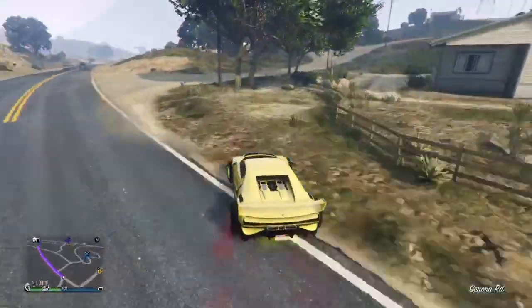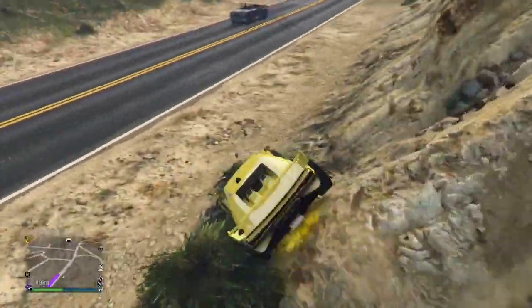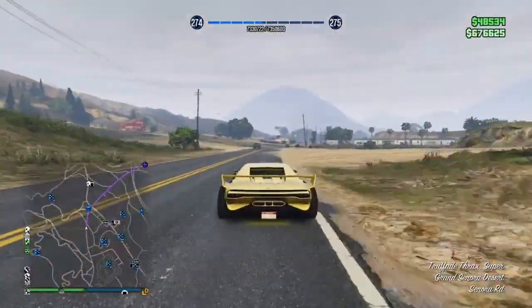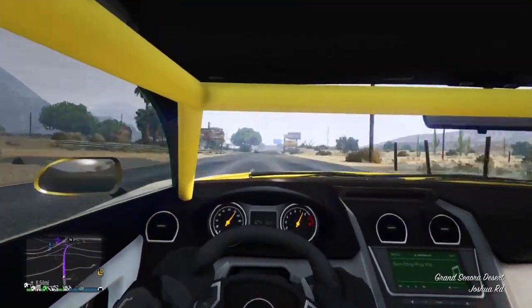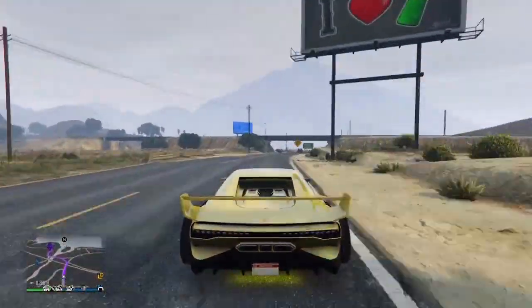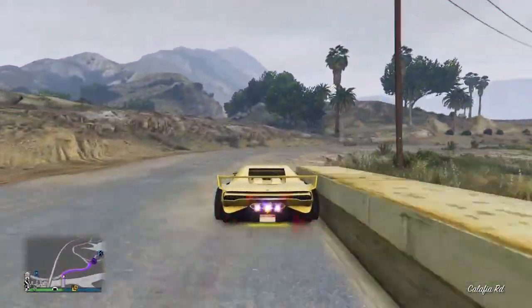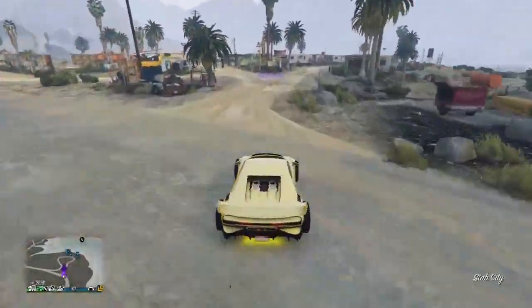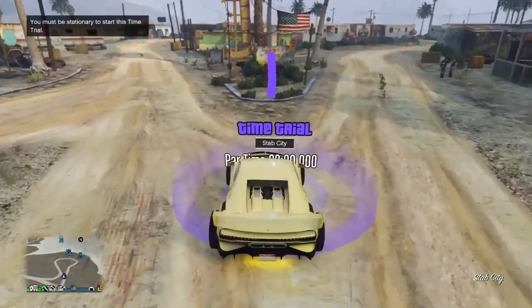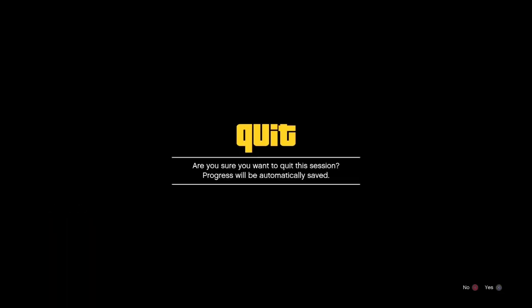I'm gonna be taking just a normal supercar for the time trial. Usually boosted vehicles don't work, just need a normal car. So now that I'm close, just go over the purple circle — you're gonna see the circle on the ground. And you need to start the time trial. When you start it, just wait for the timer to be like one to two seconds, and just quit the session and go to Michael.